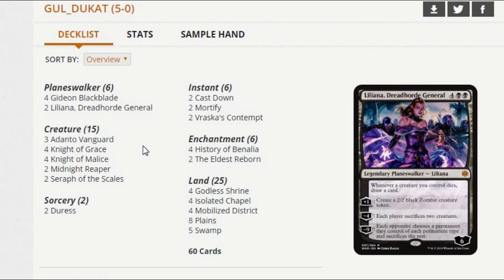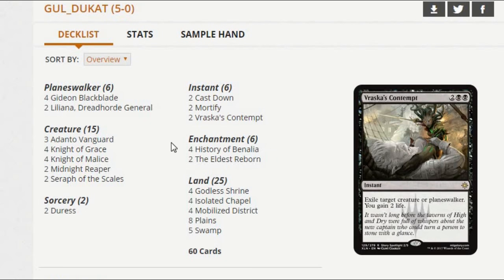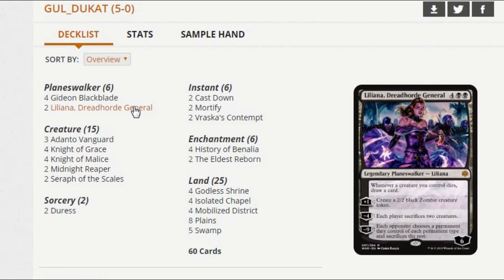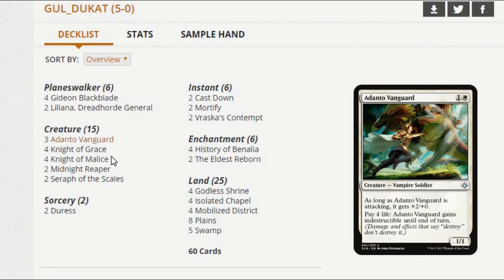I do like a lot of what this deck is doing. It fills out its early curve with aggression, and just when you think it's safe, it drops a Liliana or whatever. That seems like a cool deck. I'm not really sure what I would change about it. This does probably need a better card advantage piece — Liliana is a great card advantage piece but she's all the way up at six. I'd like a way to sort of bridge the gap, especially in a deck that's going a little bit slower. But it needs all these aggressive pieces too, so I get why it's doing that.